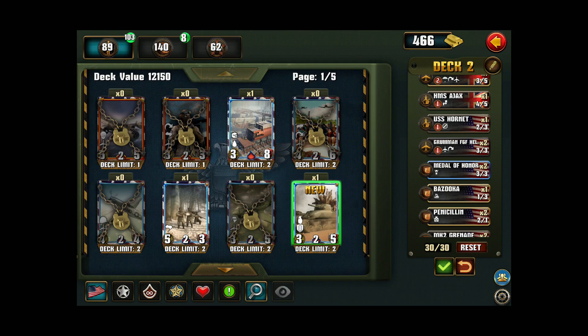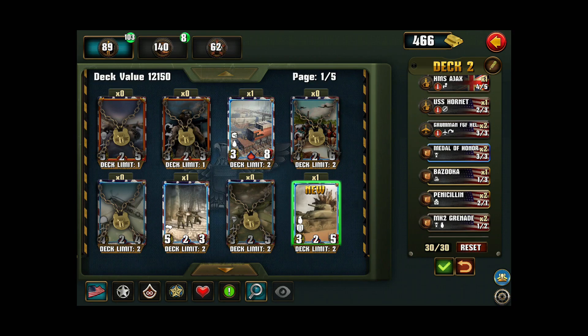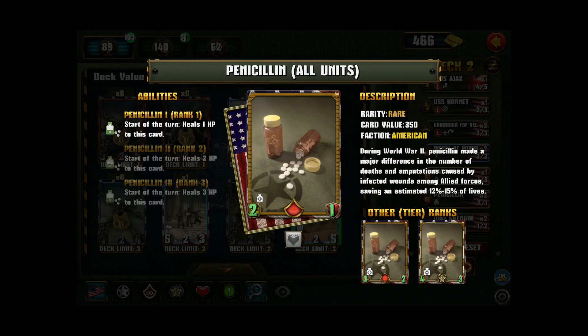In terms of equipment, I've got the Medal of Honor — an American epic card with a 3-3, 5-5, 7-7 bonus. The downside is you can't stick this onto British cards, which is why I keep my deck mostly American with just a couple of British support cards. I've got the Bazooka — yes, don't ask about the technicalities, but you can fit it on an aircraft because it's an all-units card, and it destroys an enemy rank one armored card in the same lane in combat. Penicillin is a really useful American item card that heals one, two, or three hit points at the beginning of the turn and gives good buffs.